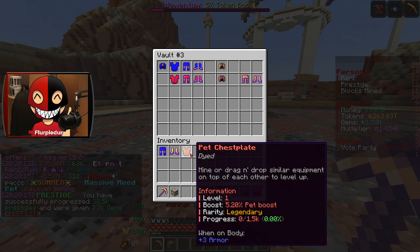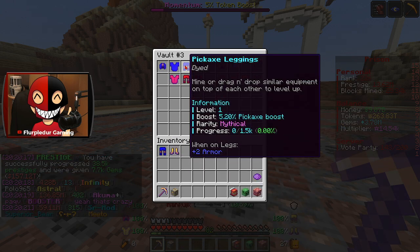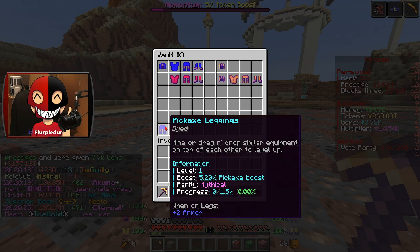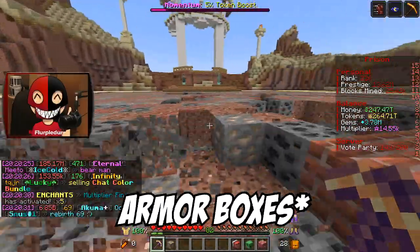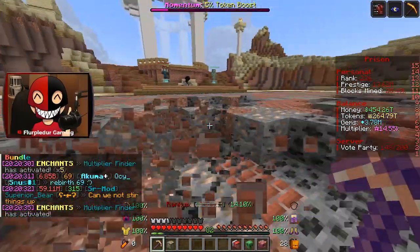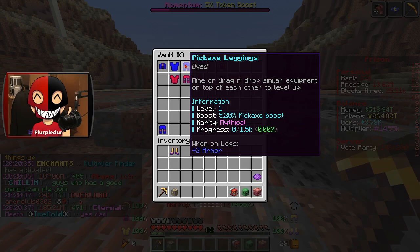Legendary boots and a legendary chest plate — I can override that one and give those levels up. I forgot I grabbed this one as well. I was thinking I should just get rid of these common skin boxes since they're probably not going to give me anything good, and immediately I skimmed over a mythic. It was that piece which I already have.